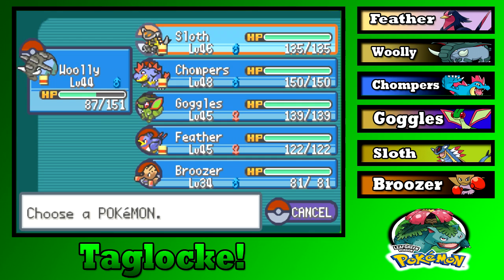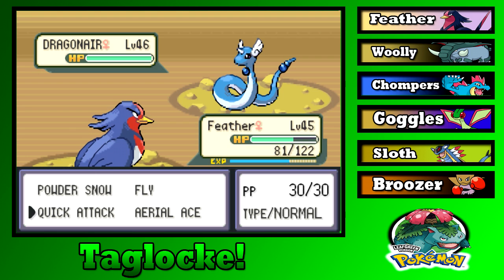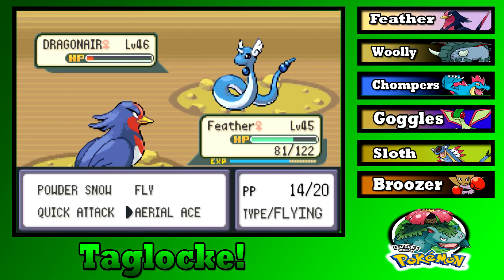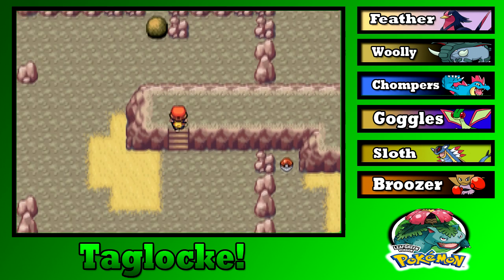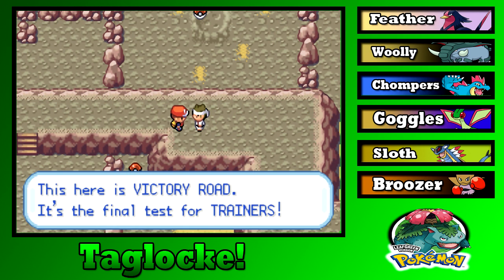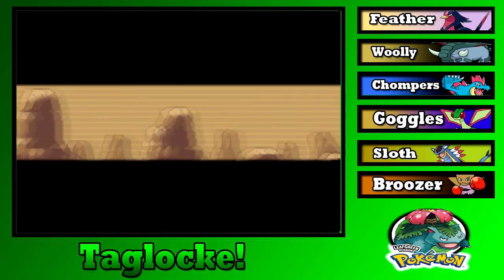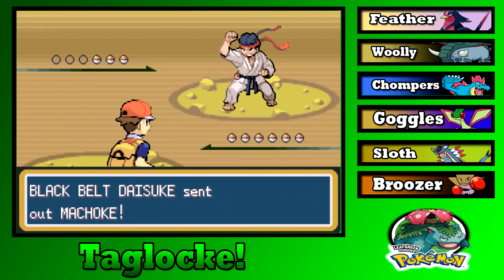Dragonair — okay, that might actually hurt a lot. Or he'll just go for Slam. I was assuming he'd go for a Water attack, being a Dragonair, but that works too. This is Victory Road, the final test for trainers. I know that already — I'm on the second floor, you'd think I'd understand that by now.